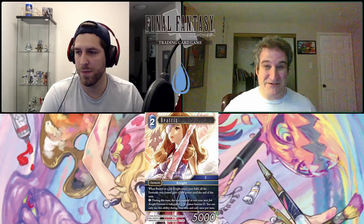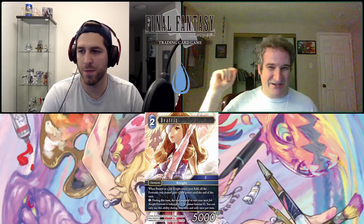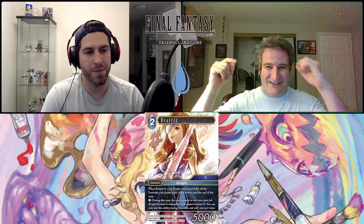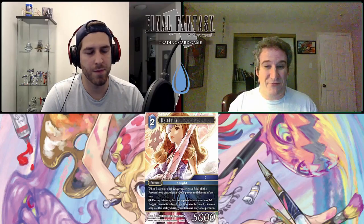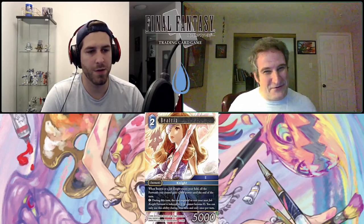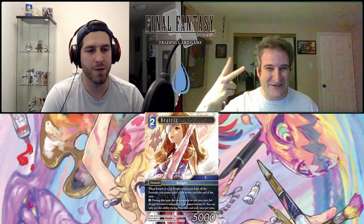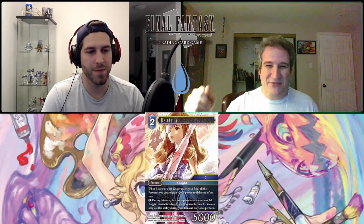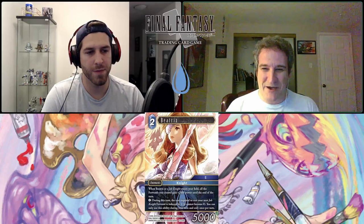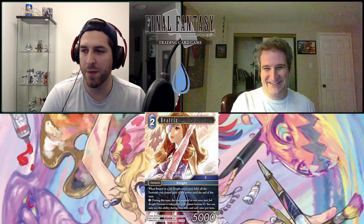That boost effect isn't limited per turn either. The first thing I think of is the six-CP legend Ramza who needs 10,000 power to gain Haste and go in and break something — when he enters the field he's instantly boosted. You have to deal with Beatrix because if you don't, every turn they get the power boost and more importantly they're putting something in for two less CP. If she's on the field, Ramza already gets reduced by other forwards and then shrinks by another two — so three total, and he comes down and immediately gets boosted. So much potential.